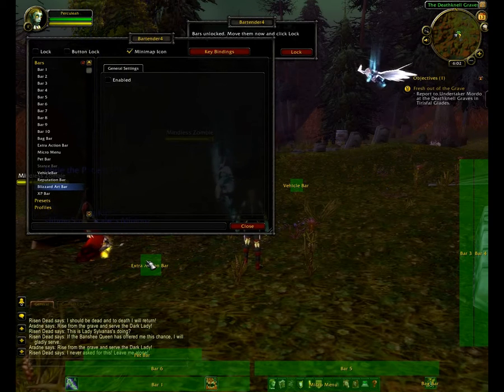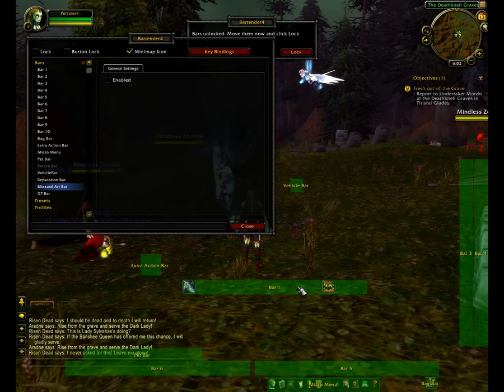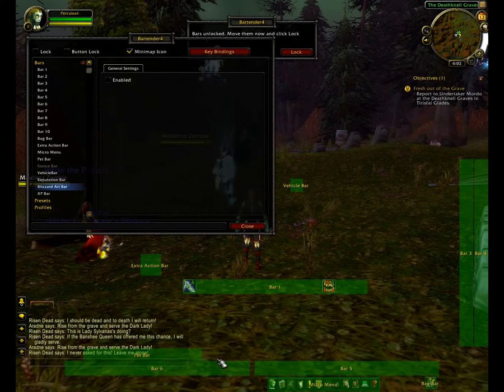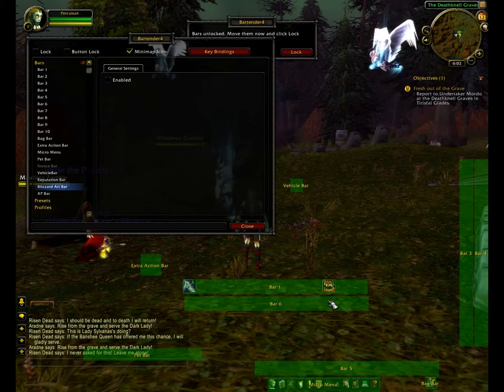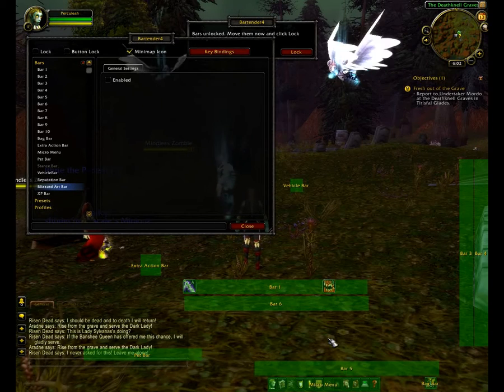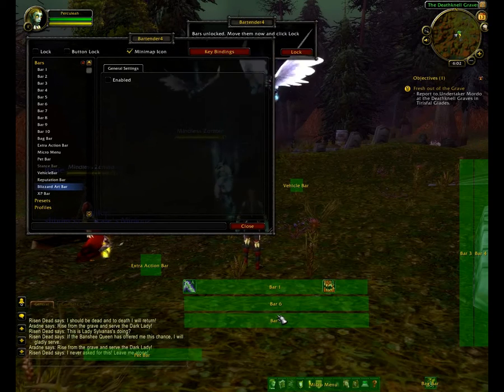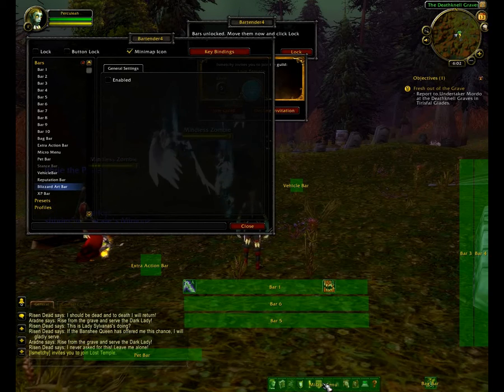So if you just click and drag the bars as I'm doing, try and get them in the same order — bar 1 at the top. Then drag bar 6 up underneath it, and then drag bar 5 underneath that one. So you've got a stack of 3 there, and that's probably enough. I think I use 4, but I would stick with 3.